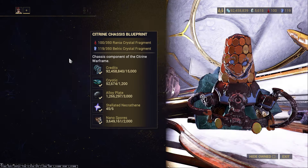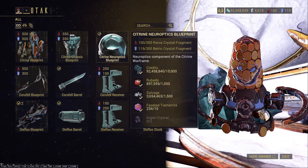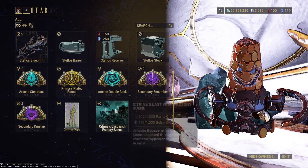The things you need to build include Stellated Necrotheine — the gem material right here — for which you need rank two with the standing on Deimos in order to actually buy and build it. You also need to get some Faceted Tyamatrites; I'm not sure if you have to build that in the foundry as well, but keep an eye out for that.